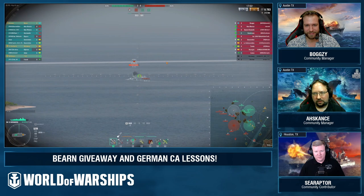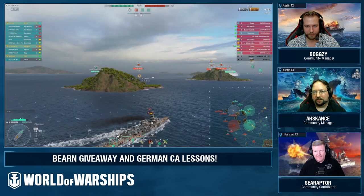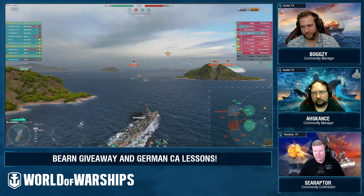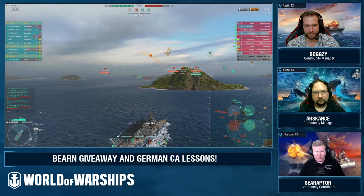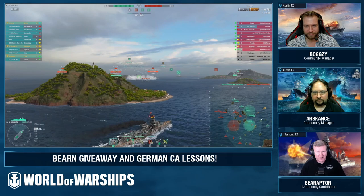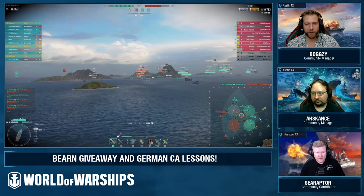At what point in the game do you want to start pushing more aggressively with Nürnberg? For me it's less about quantity of enemy ships dead and more about impact. Looking at this match — we have two battleships on our side of the map. If the Dunkirk goes down, I'm likely to be more aggressive pushing up, because that leaves only one battleship I really have to worry about. The trick is that sustained incoming cruiser fire is not good for Nürnberg — it is a trade-off.